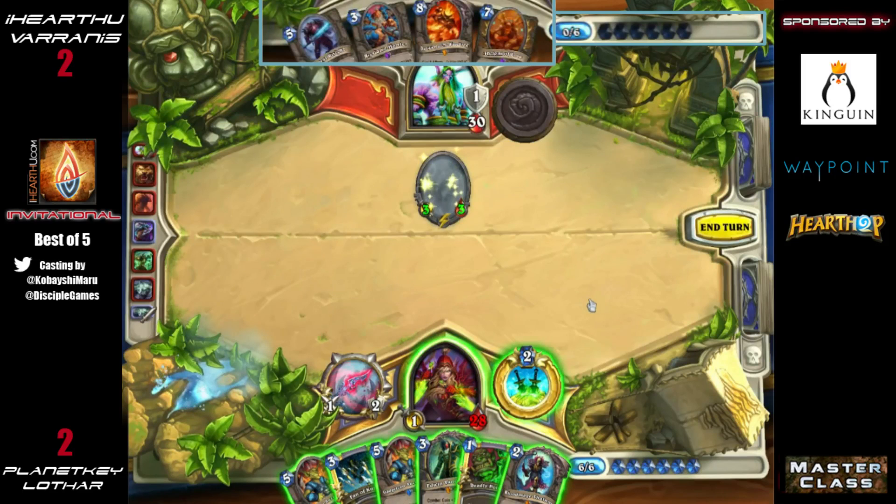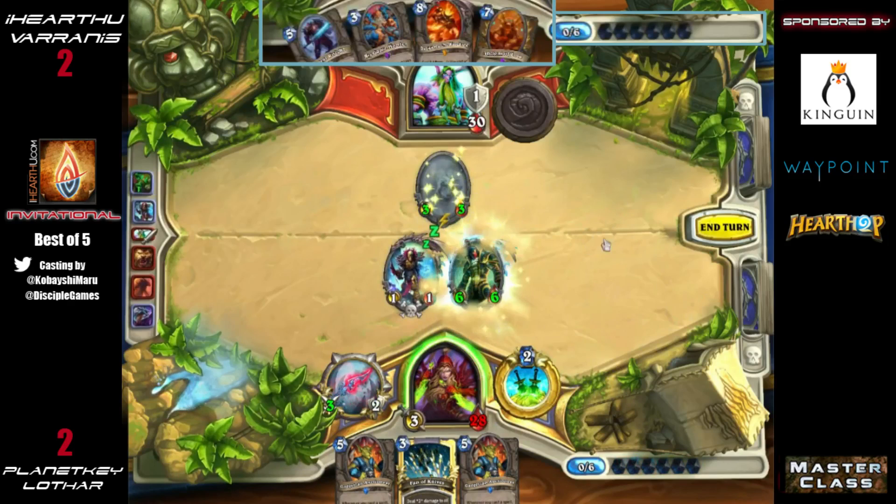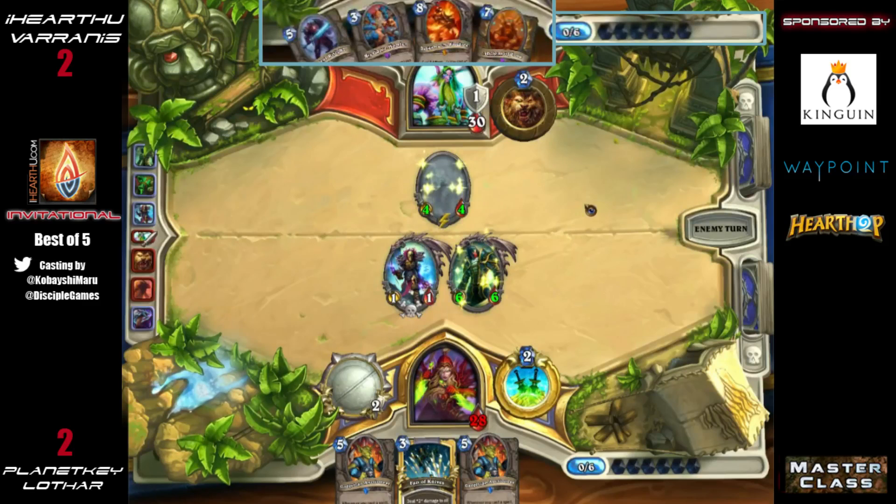Even four health is too easy to take out with Eviscerate. He might be holding on to the Shade for a while, especially since he has some really good turns coming up — he doesn't need to rely on the Shade of Naxxramas for damage since he has Ragnaros for turn eight and the Ancient of Lore for turn seven. Edwin comes down though as a 6/6, and that's going to be pretty tricky to deal with — can't Big Game Hunter it.